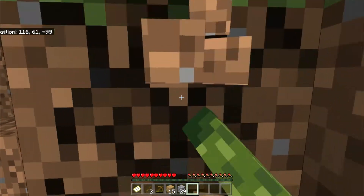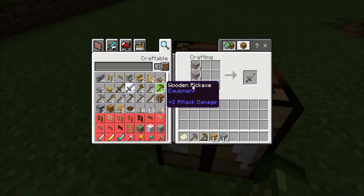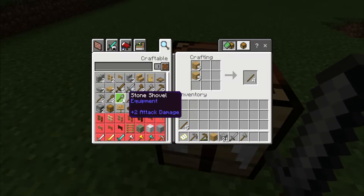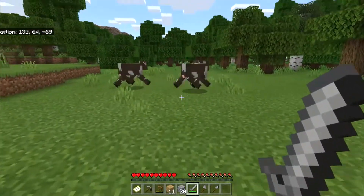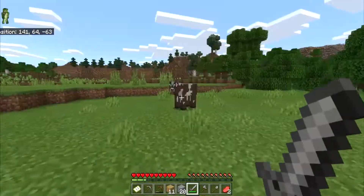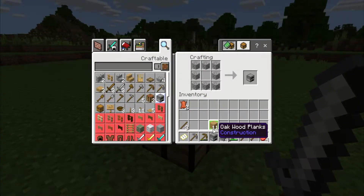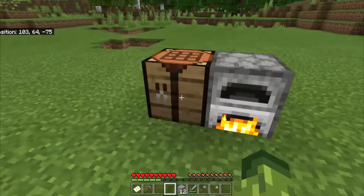After grabbing almost 30 cobblestone, I made my way back to the crafting table to craft my stone tools — a sword, an axe, a pickaxe, and a shovel is really all I need for now. I won't need the hoe until I start farming. After that I went around killing some cows, trying to get leather early on before I even have a cow farm, because enchanting is really useful. With what I had I could at least craft a furnace and put it next to the crafting table.